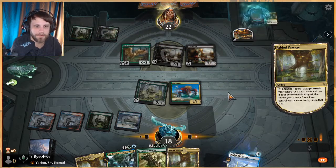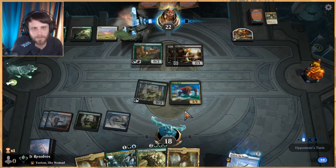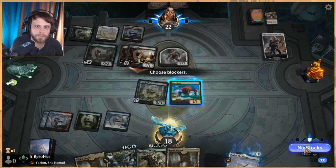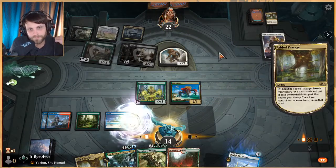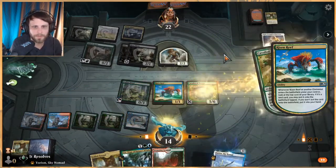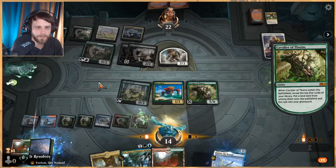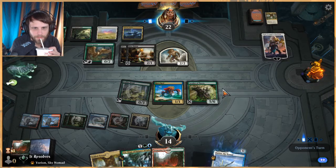Now we have cavalier — if this stays on the field that's worth noting. Let's do this, get our green source — it does have to be a green source — then cavalier. Now we're hopefully going to get a bunch of lands. I'm actually going to put that on the bottom. Get a triumph, land — no attacks.